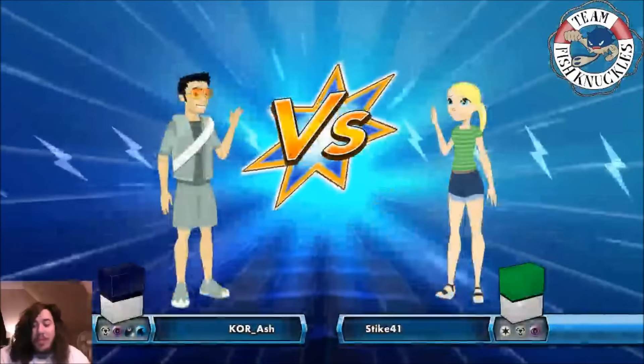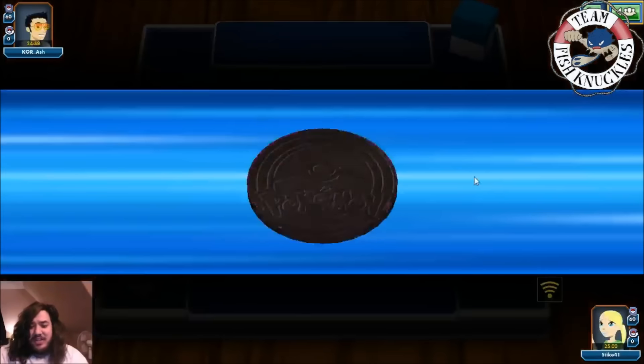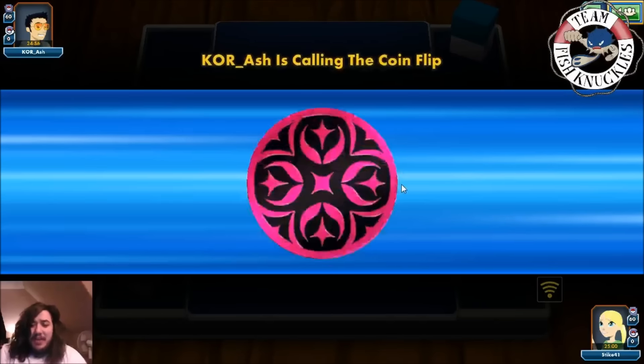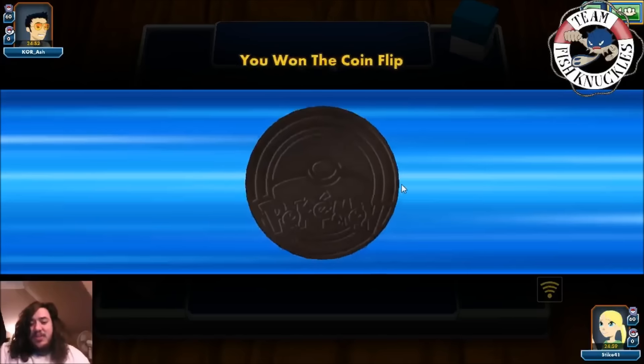Welcome back to Team Fitch Knuckles YouTube channel. Today we're just having a little fun - Breakpoint was just released and this is a random video showing the power of Durant right now. It seems like there's a glitch with Durant and I'll show it here in a second. The coin flip will happen and let's see what's going to happen - Korash is causing the coin flip.